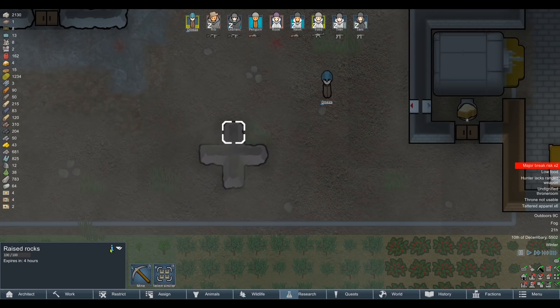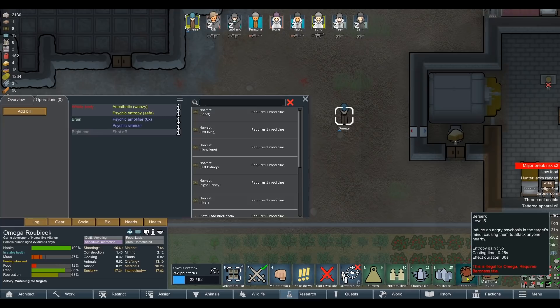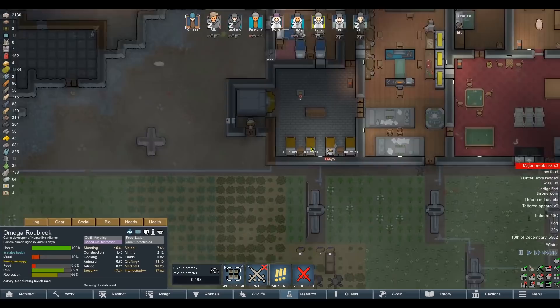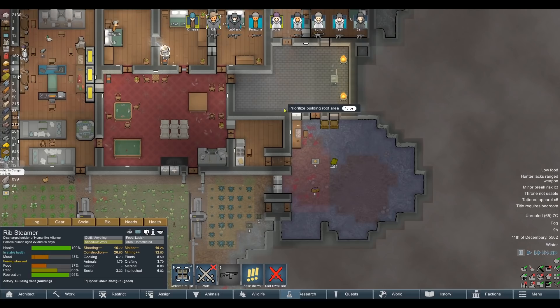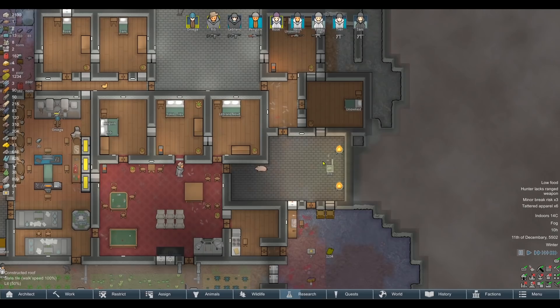I assume we can't mine them for resources. We've also got Berserk — causes targets to attack anyone nearby. Would that work on enemy raiders mid-raid, or will they still attack our people? I'm thinking that might be most useful in sieges. And Manhunter Pulse — driving animals into a manhunting rage using a psychic pulse. That's really cool. We're going to start seeing the really cool Royalty stuff now. One is not usable — must be placed into a roofed area. Let's just go roof this area.